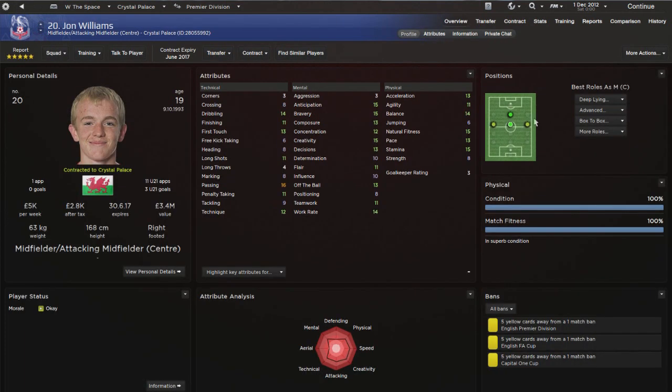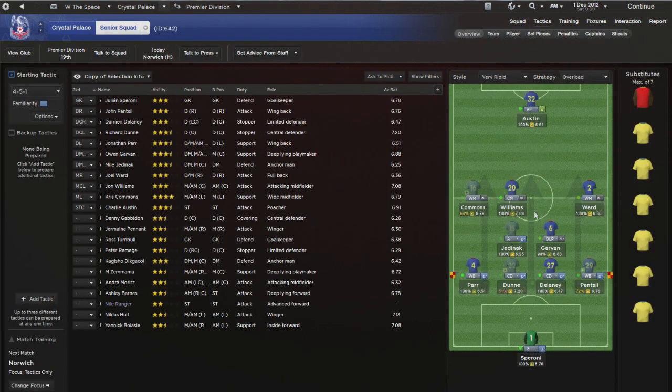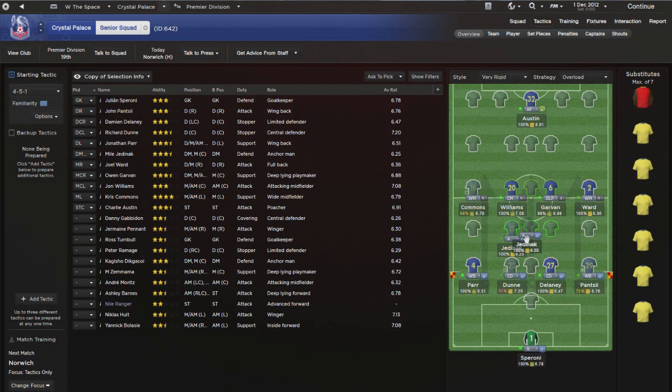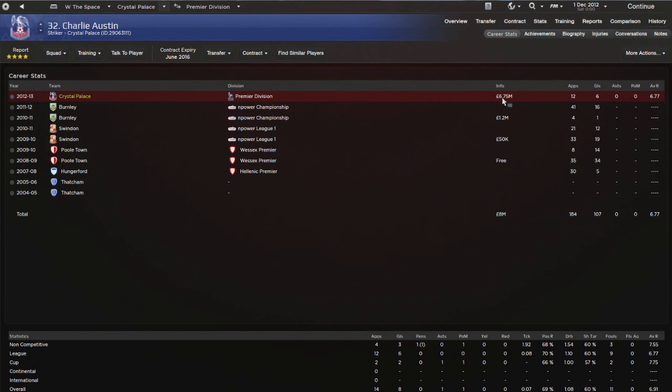In attacking mid we have John Williams - a young center attacking mid who actually prefers to play center mid, which makes me wonder if I should change my system slightly. I'm thinking of switching to a 4-1-4-1. One problem is that Charlie Austin might be slightly left out on his own up front. A quick look at Charlie Austin - this guy is a beast on FM, please sign him if you can. The previous manager signed him for 6.75 million and he's already scored six goals in 12 games.